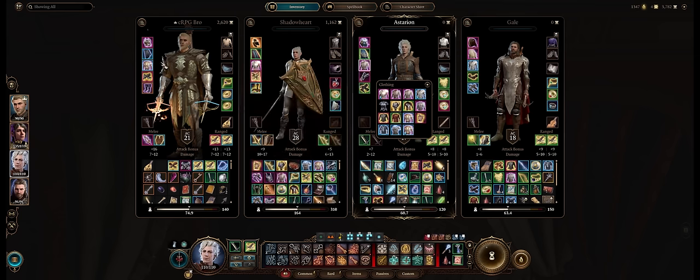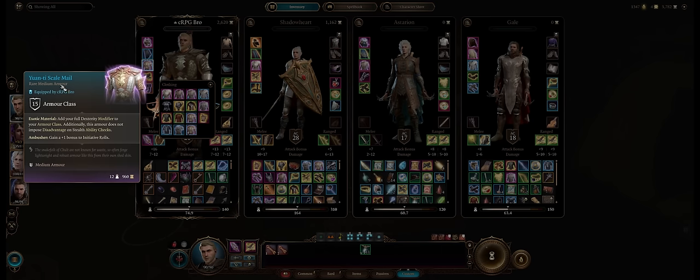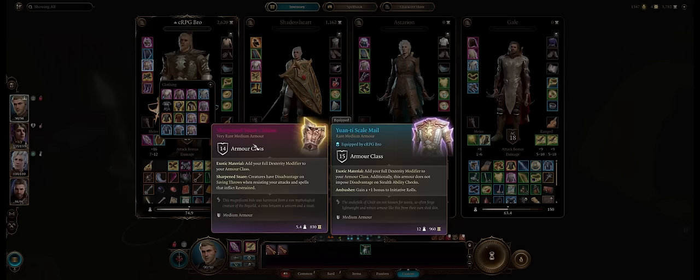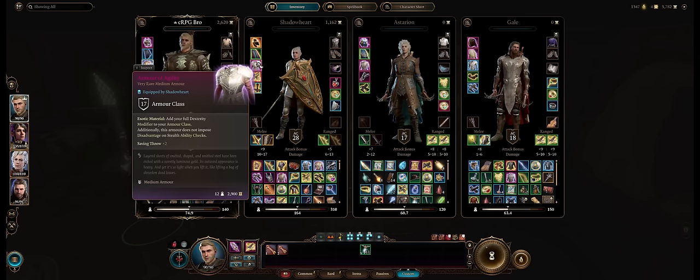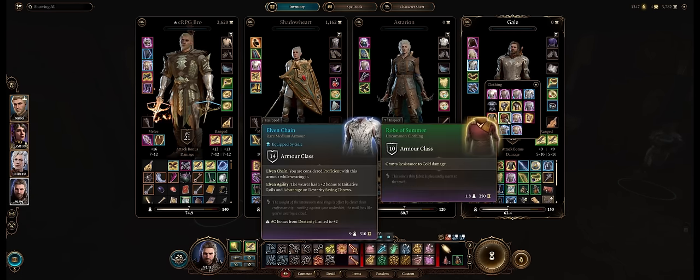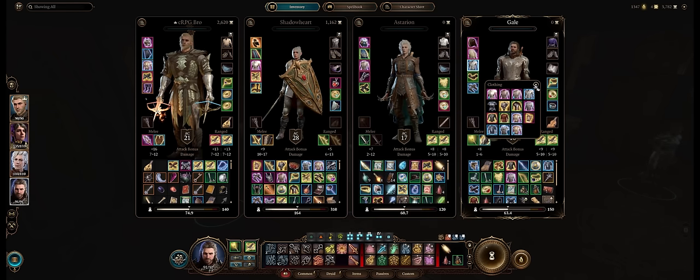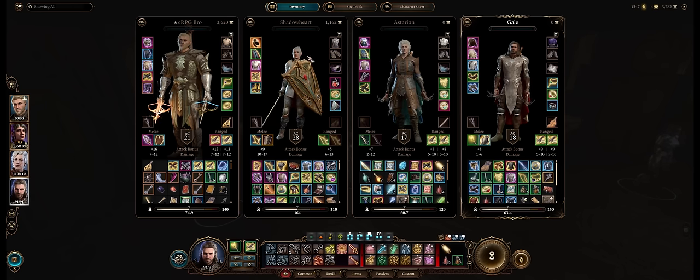Armor-wise you'll have loads of medium armors with uncapped Dexterity bonus to AC. Even by Act 2 you'll have two of these — the Adamantine Scale Mail plus the Sharpened Snare Cuirass, with later options like the Armor of Agility and the Unwanted Masterwork Armor. There are four of these, enough to supply your entire party. Very early you can also go with the Hide Armor +2 which has an extra point of initiative.